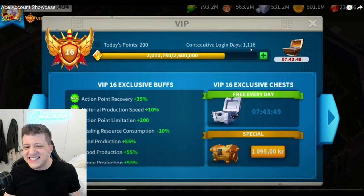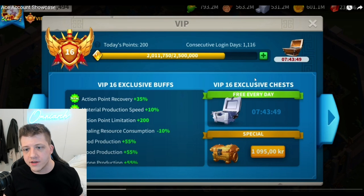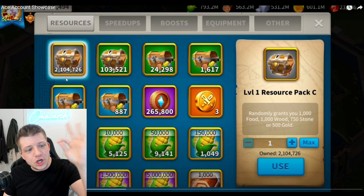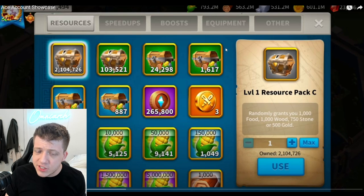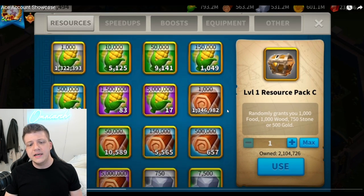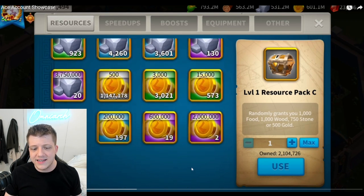It looks like he hit VIP 16 not that long ago, with a 1,116 consecutive login day streak — really cool stuff. Next we can look at his resources — 2.1 million resource packs. Ace is grinding out the PvE content, barbarians, some forts — he's doing a ton of forts in Rise of Kingdoms, and we'll talk about that in a bit.